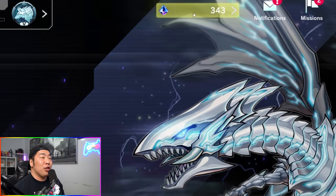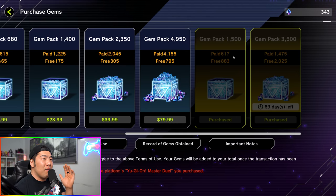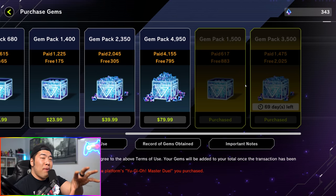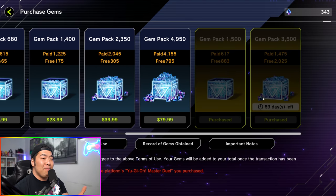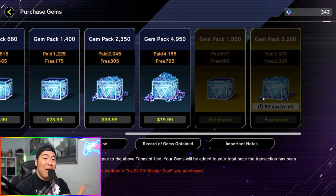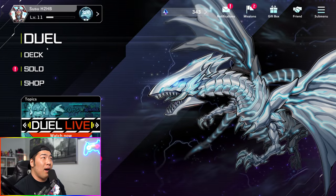Now let's talk about how to shop. You have the most powerful card in the world — your credit card. If you do want to spend money on this game, click the little gem button at the top and buy gems. I highly recommend buying the last two bundles first — those are your best bang for your buck and where you should start when purchasing gems.